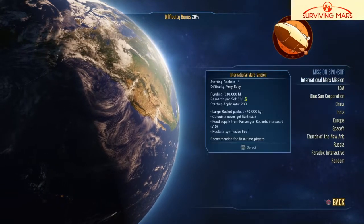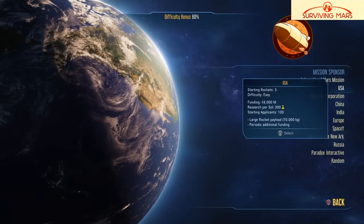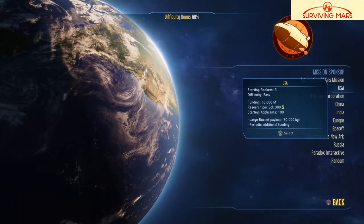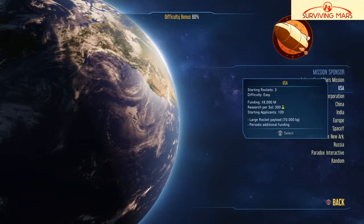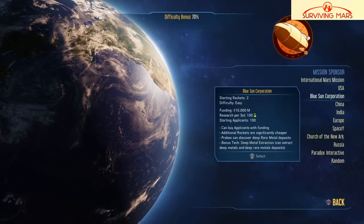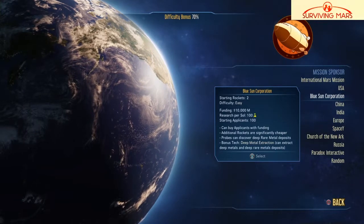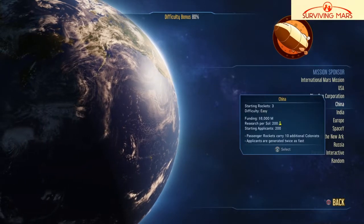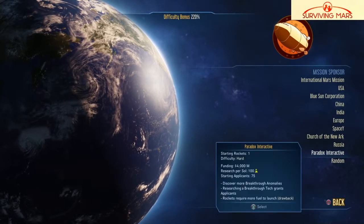I'm a second-time player so let's start with four rockets. I think I'll just do the USA. What'll happen is we get periodic additional funding and still get pretty large rocket payloads. We get 100 applicants, still get 300 per soul, but we only get 8,000 million, which is quite a drop. Blue Sun Corporation would actually give us more funding but less research. It's really a toss-up. I could do random, but let's just do the US.